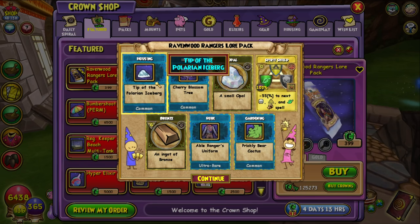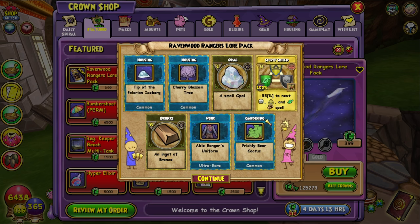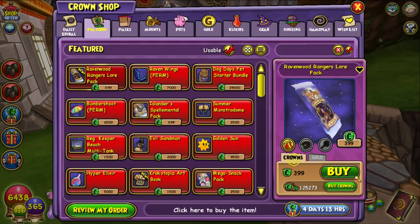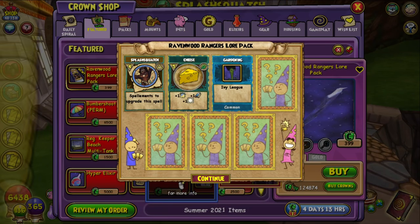Tip of the Polarian Iceberg. Cherry blossom tree. They're doing the robes like this — here is one of the robes. They're always universal now: 1200 health, 163 block, 17 resist. They did the same thing with the motorist robes, and it looks like they're going the same route with this. They've been doing this with robes for a while now, so no real big changes there.